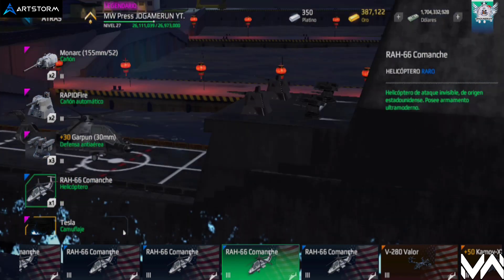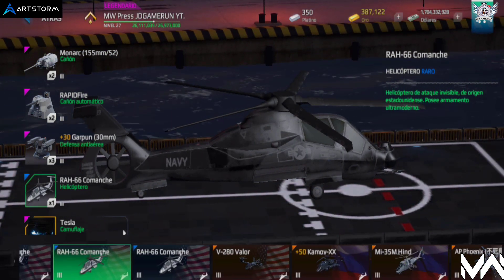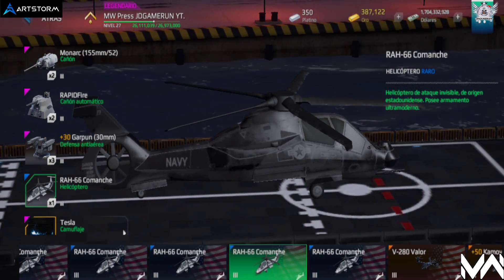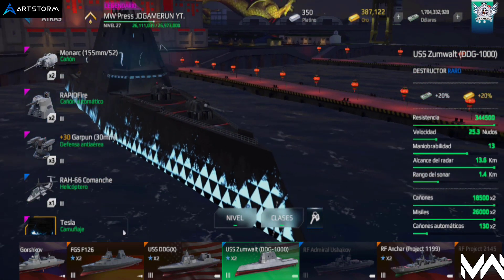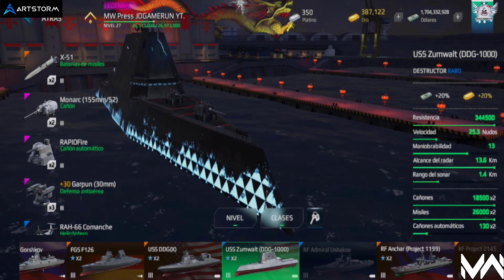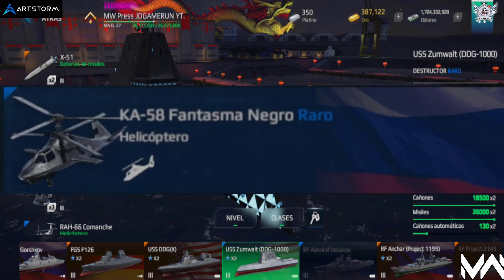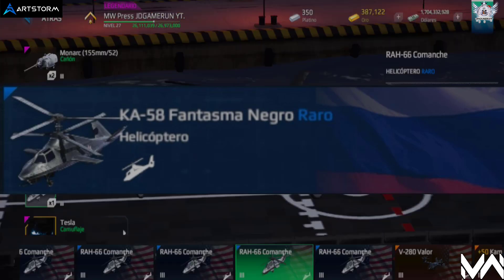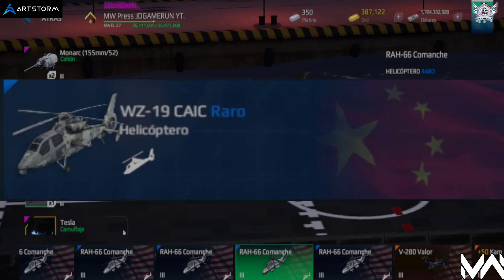En quinto lugar, los helicópteros, con 1 slot. El Comanche puede atacar aeronaves enemigas, misiles y también submarinos, lo cual es muy importante. El Fantasma Negro es muy letal por su armamento, puede atacar barcos y submarinos, pero su maniobrabilidad es baja. Si prefieres un helicóptero rápido para detectar, el WZ-19K es muy rápido con armamento estable, aunque su vida es algo baja.